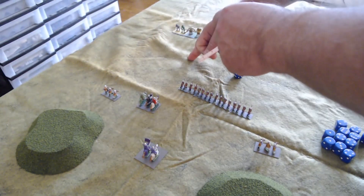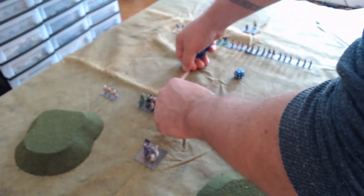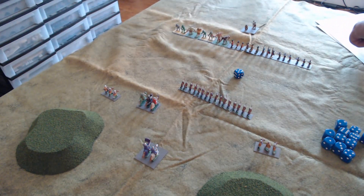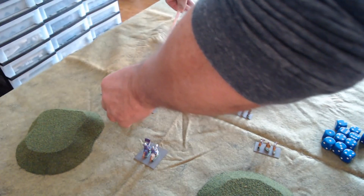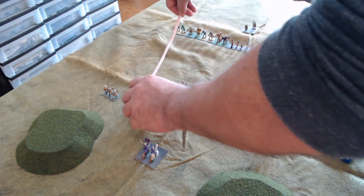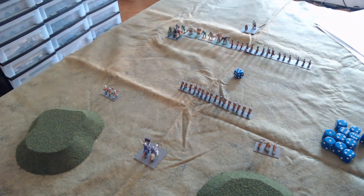The heavy cavalry has a movement allowance of 15. They could press forward, and in fact they're going to charge — charge movement is up to twice their normal rate, so they can move up to 30. They charge and engage the trolls on the end. Normally if a unit charges into a missile or pike unit, that unit gets a free attack, but since these are just trolls they don't get that. So we go straight to melee since a charge triggers immediate combat.